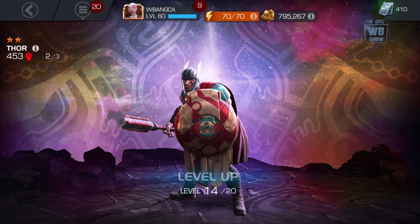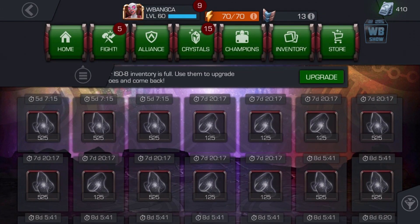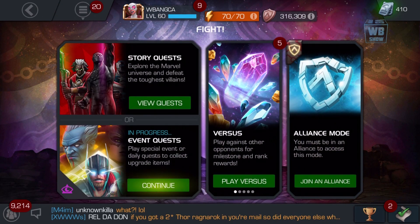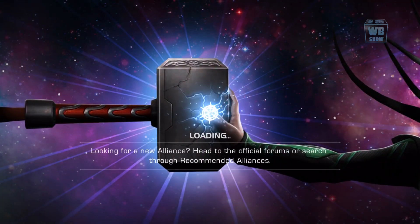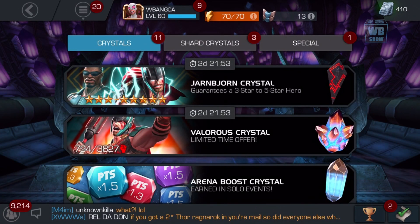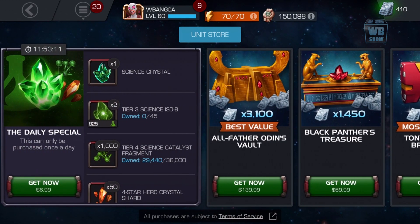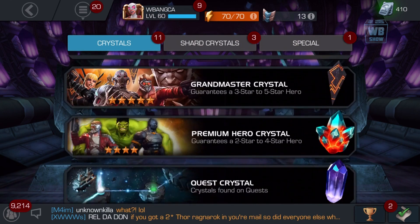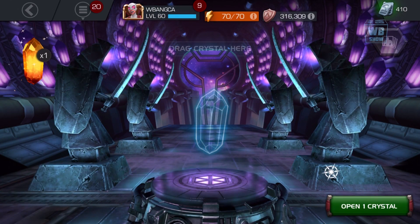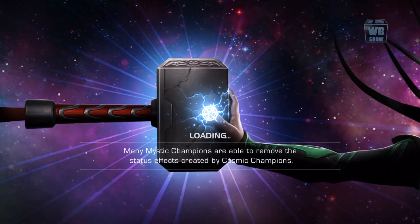Today's not a red day so I can't do that. Since I'm stuck I'll do the daily crystal. Let's go in here and see what's available — there was some weird offer I didn't pick up. I'll open the daily crystal and get a look at the character.